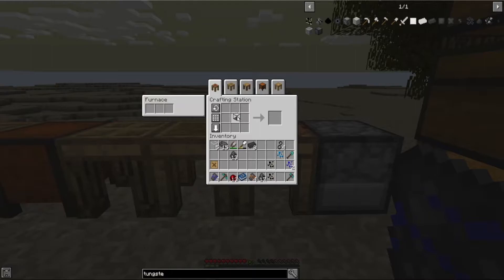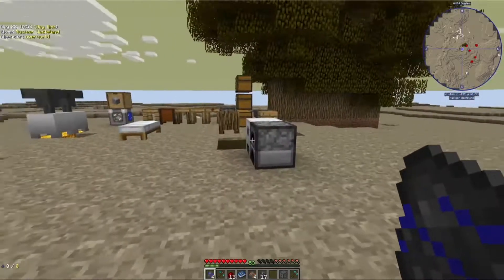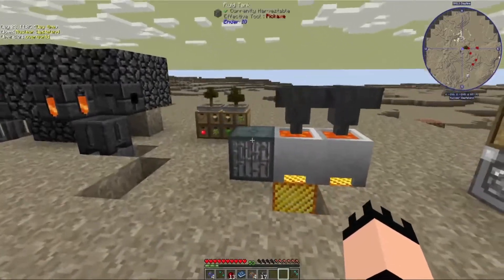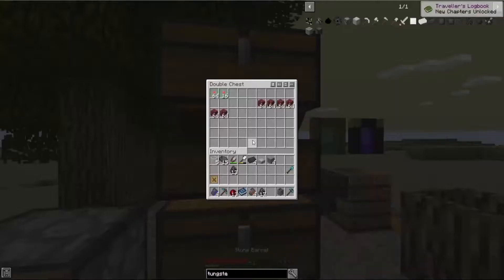One, two, three, four, surround it — and we get the fluid tank from Ender IO. This used to be the default recipe. Now, what we do is put down the stone barrel. We need some stone to make it, so go ahead and make a stone barrel. We're also going to need a hopper.